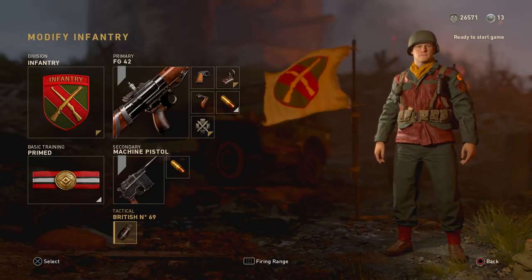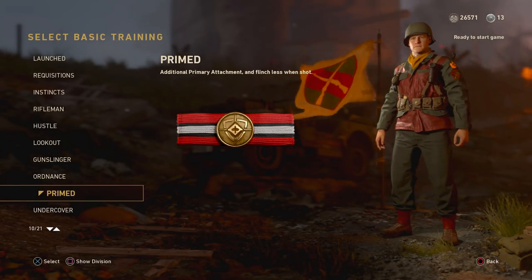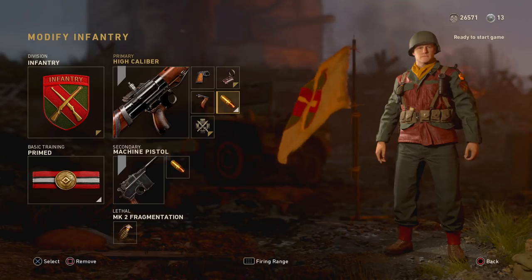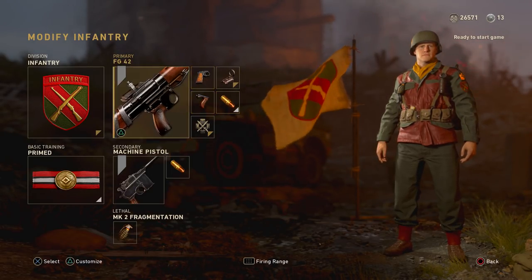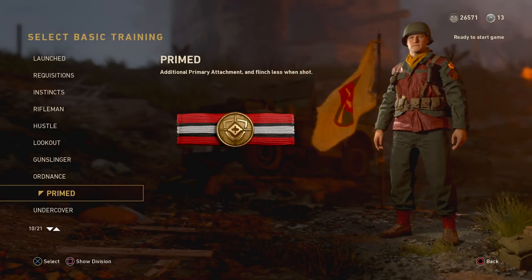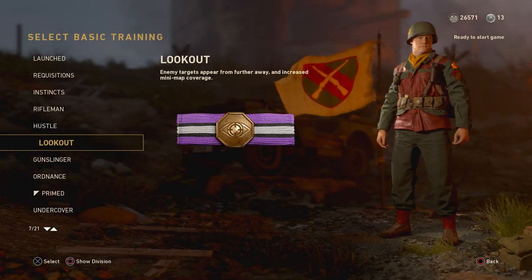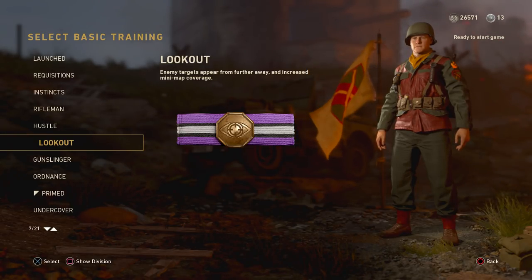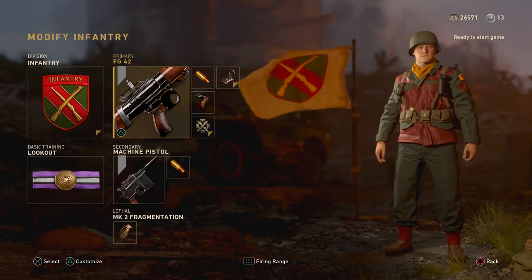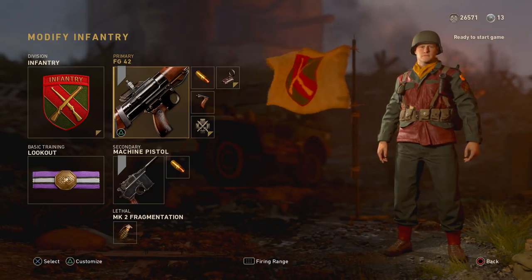Some other attachments are nice, like a grip for accuracy and a clear optic like the reflex sight, but they don't help as directly as high caliber. There is no godly basic training for headshots. Primed makes a lot of sense for something like the rifles — both benefits are great. That extra attachment means you can get a clear optic, a grip, and high caliber without needing infantry. The flinch reduction means you can feel more comfortable aiming for the head and hopefully won't get flinched off your target.